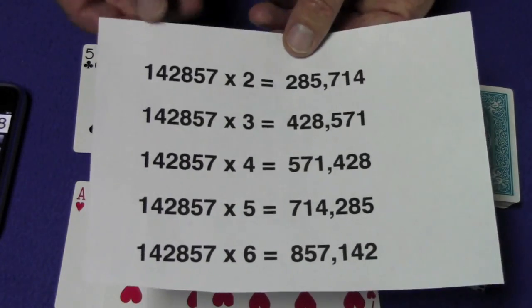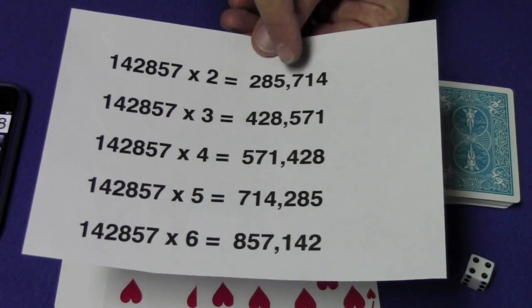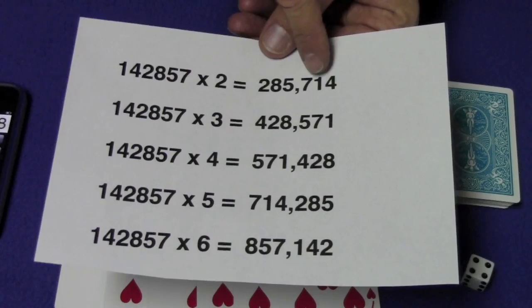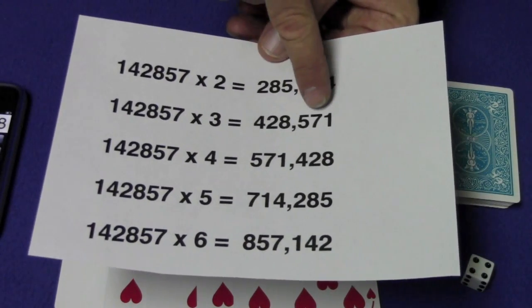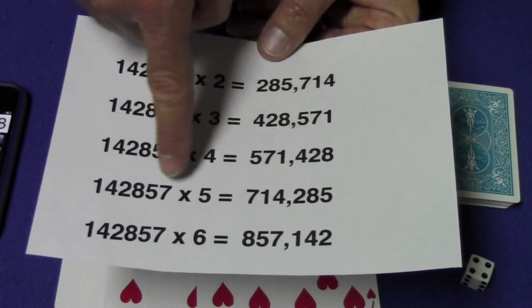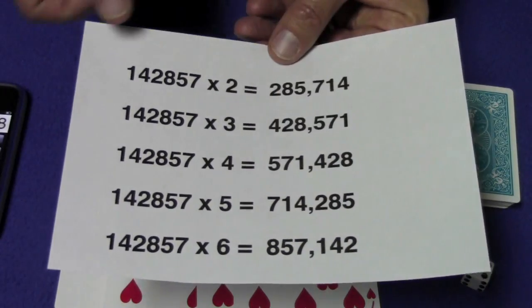If you take these six digits — one, four, two, eight, five, seven — and multiply them by two, you get the same six digits in cyclical order. Multiply by three, same thing: one, four, two, eight, five, seven. By four: one, four, two, eight, five, seven. By five: one, four, two, eight, five, seven. And by six: one, four, two, eight, five, seven. The same six digits every time, just in a different cyclic rotation.